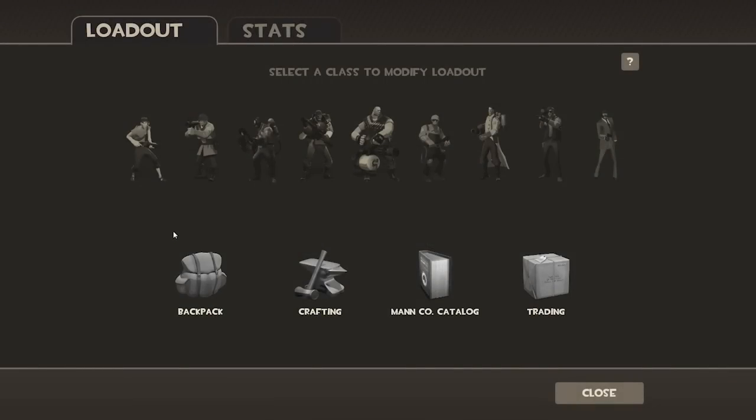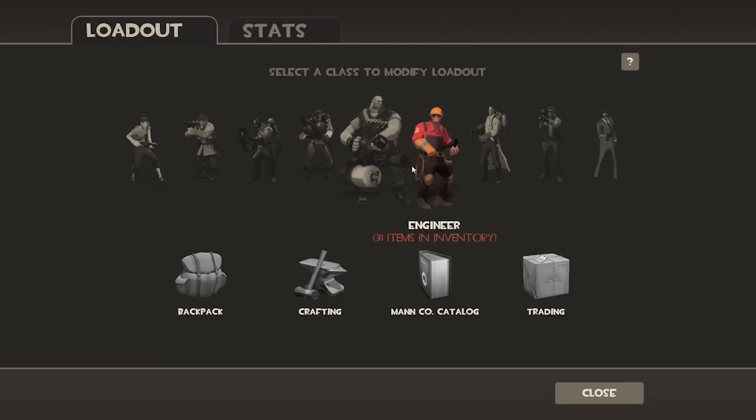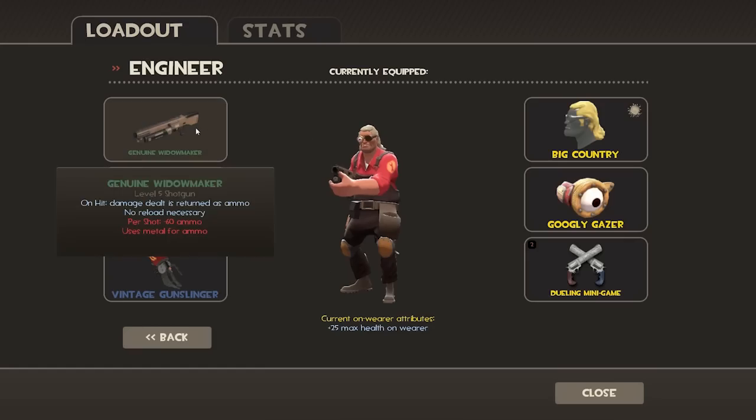What is going on guys? Jerma here. I'm bringing you the new Team Fortress 2 update, the Mano Technology update. Huge deal, guys. The Engineer, the Sniper, and the Spy all got new awesome items. Gonna talk about them in brief detail right now. I'm gonna show you them all.